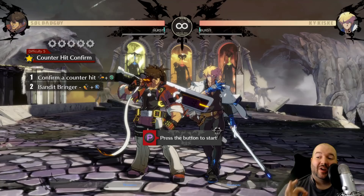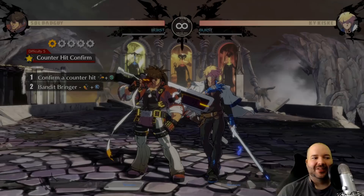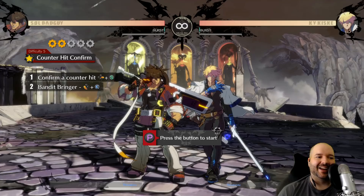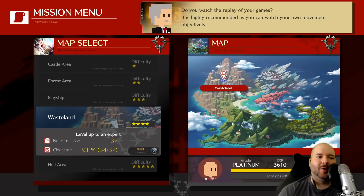Next up is a similar concept — counter hit confirming. Instead of just checking whether an attack hits or is blocked, you're also paying attention to whether there's a counter hit. Some combos only work on counter hit, not on normal hit. You're waiting for the big screen shake and the counter text to pop up. If you want to really optimize your damage, you're going to have to counter hit confirm.